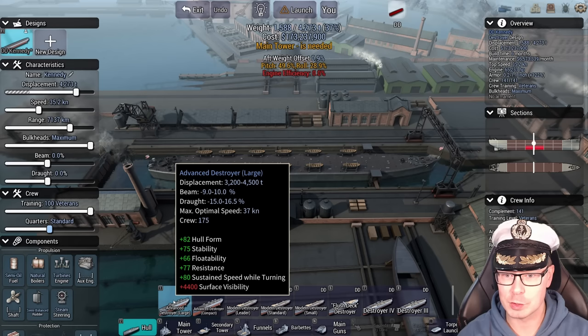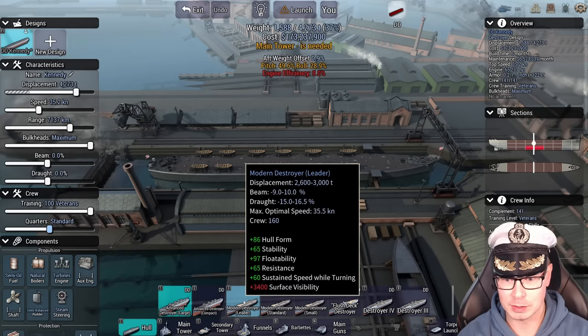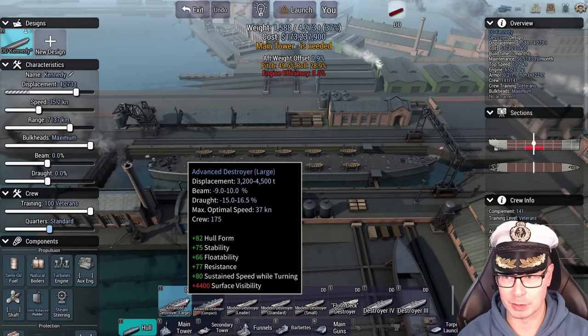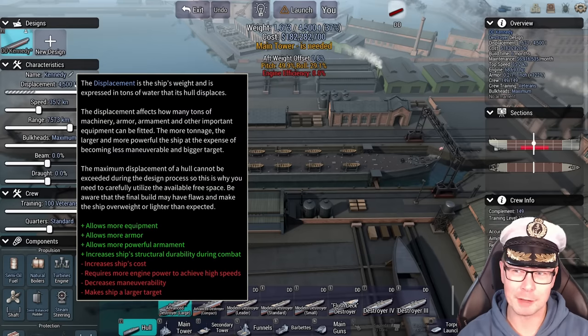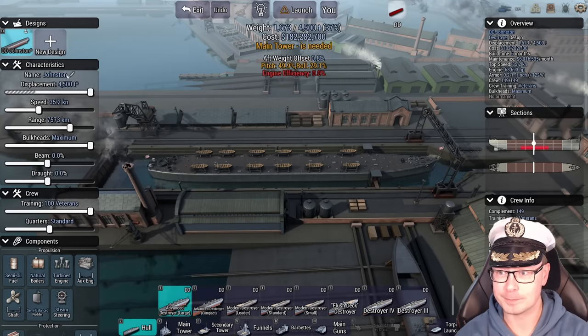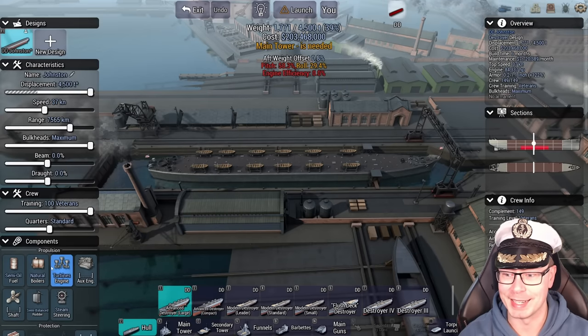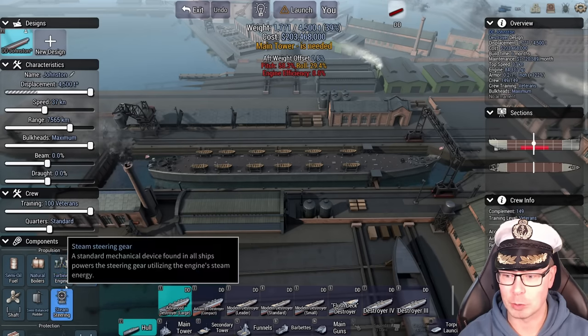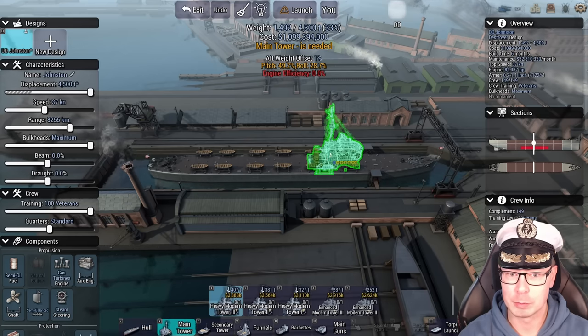We have the Advanced Destroyer Large with an optimal speed of 37 knots. It also has the Compact at 36, and it basically goes downhill from there. Keep in mind, this is a 4,500-ton DD — she's really big, and that means she's potentially a little easier to hit. That might be a problem, but it's something I hope to make work. We'll see how it goes.